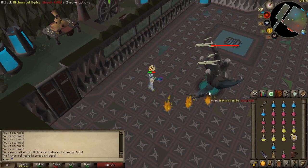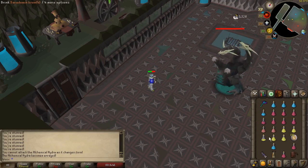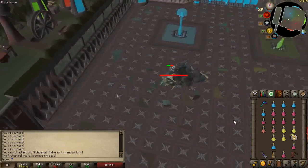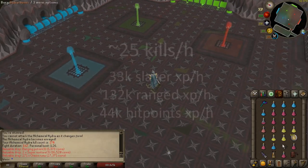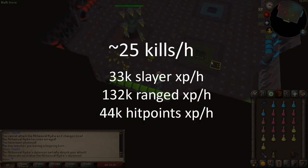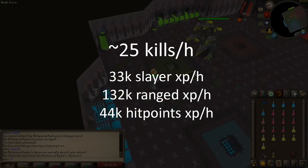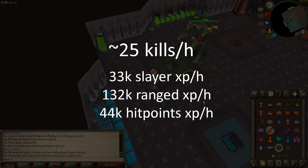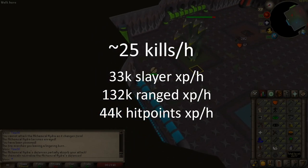Just like any other boss, the Twisted Bow will hit one game tick earlier if you stand within two tiles of the boss when it dies. With the best setup you can expect to get about 25 kills per hour, meaning 33k slayer, 132k range and 44k hit points XP per hour. If you don't have a Twisted Bow and dragon arrows and instead use a Blowpipe with adamant darts you can expect about 2 kills less per hour.